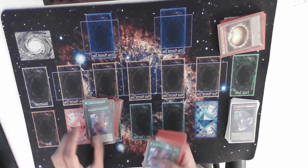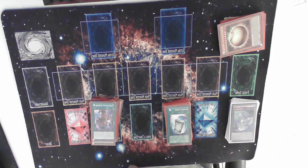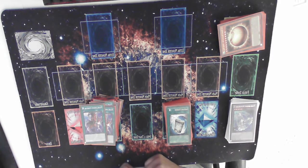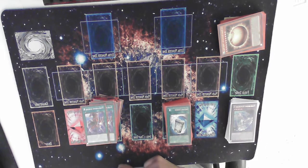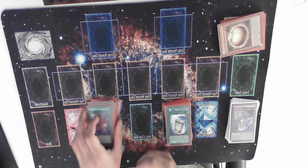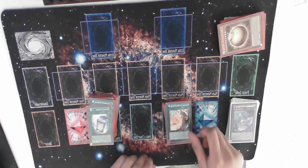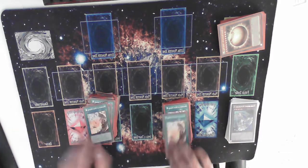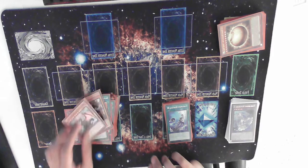2 Scream. This card is okay — I might cut it in the future. It feels kind of 'win more,' like it helps when you're already ahead. But the graveyard effect being able to search a trap is really good, so it's a decent card. 1 Instant Fusion, obviously. 3 Branded High Spirits, then Cartesia and Albion — that's the High Spirits package.